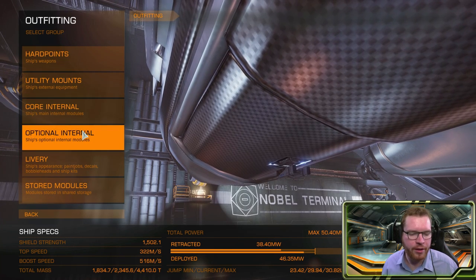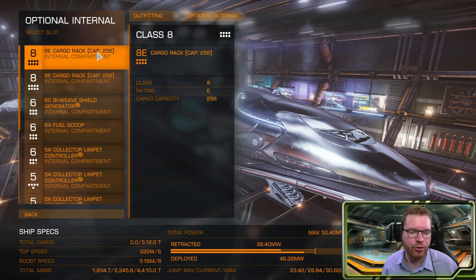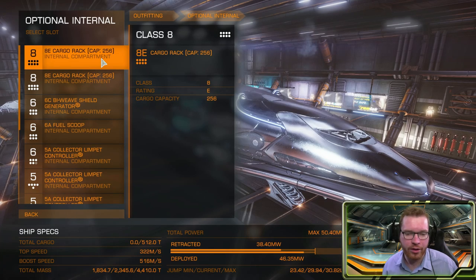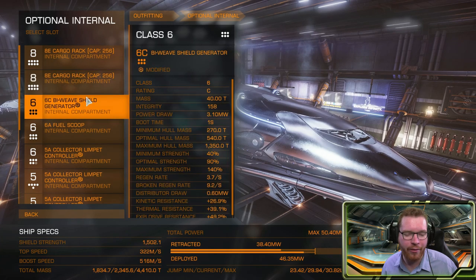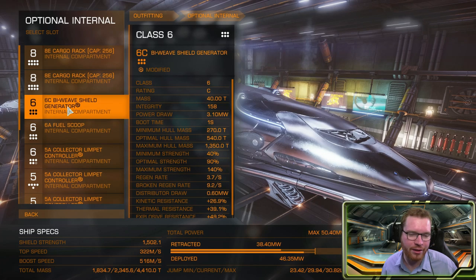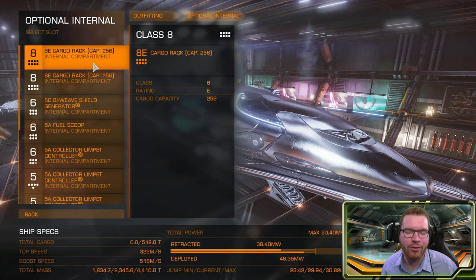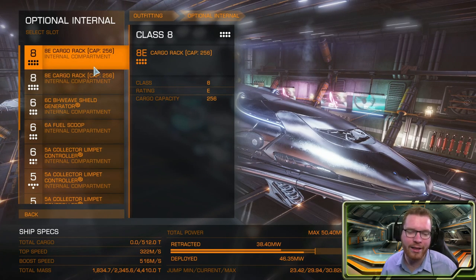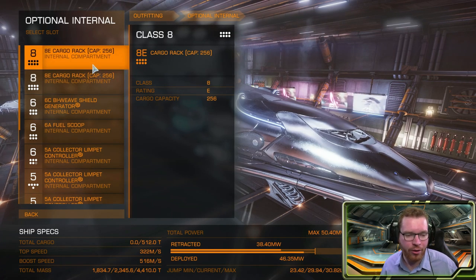For the optional internals, I have two cargo racks giving me 512 tons of cargo — lots and lots of diamonds. If you are concerned about shield hit points, you can swap one cargo rack out for a bigger shield and get a class 6 shield instead. It's going to hurt you a lot on cargo though, so I probably wouldn't recommend it. I like to have longer trips to gather more, and it's really annoying when you finally get a Type 9 and don't have enough cargo space to pick up all the diamonds.